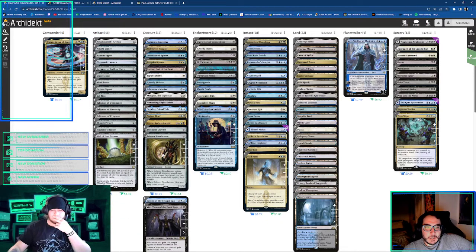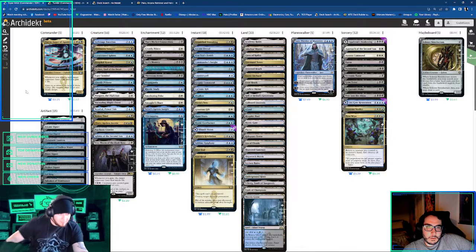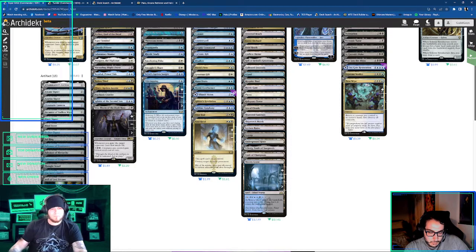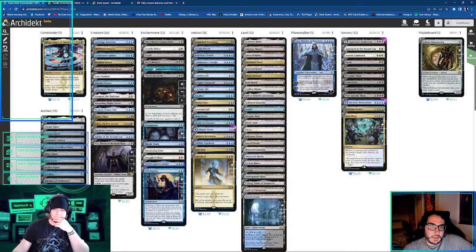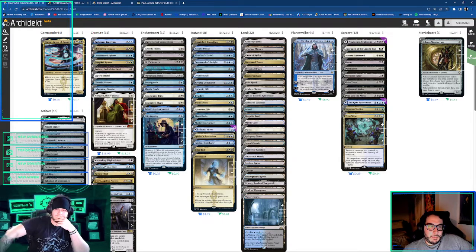That is 13 sources of ramp right there — I don't think we need a sad robot. You can take out the Solemn Simulacrum.